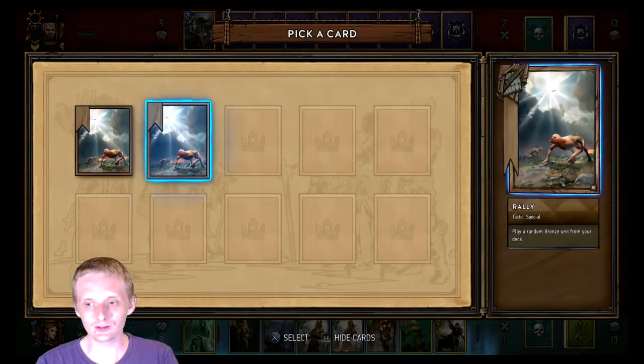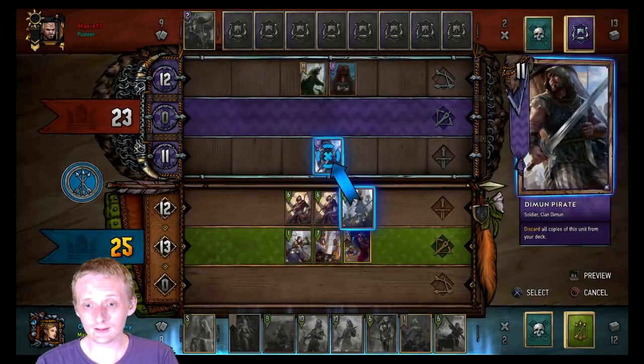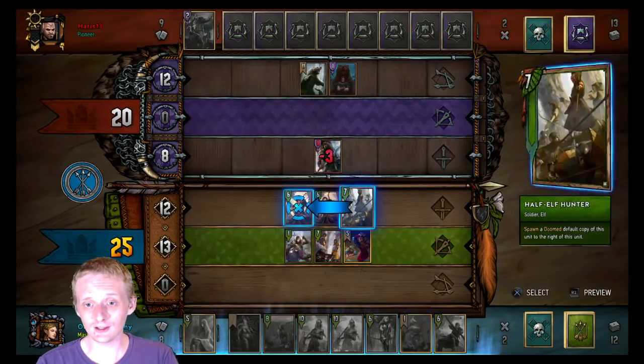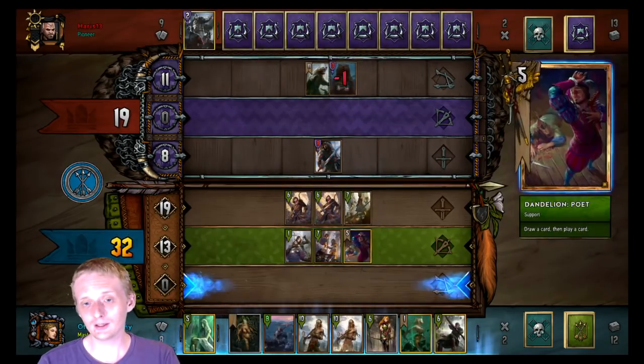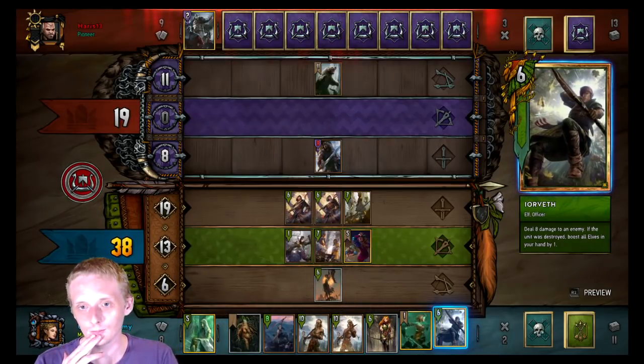I can go with the First Light and just rally and hope. It's actually not too bad in this situation because I can nail this down to three and then kill that off, which will let my Yorveth kill that thing off and get me an elf buff.